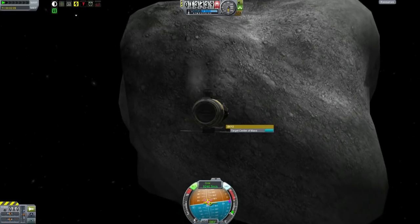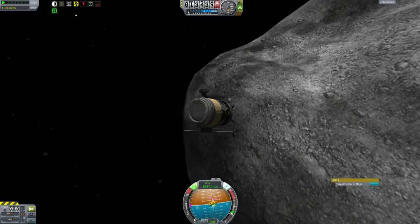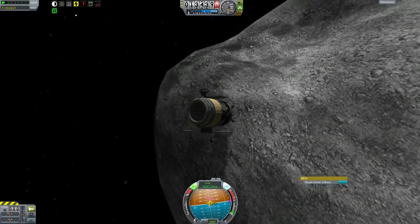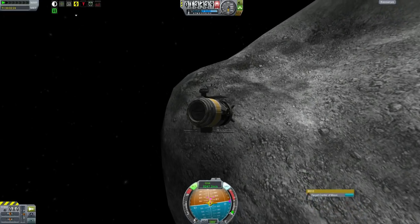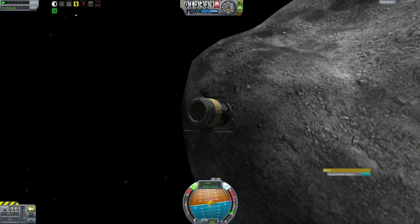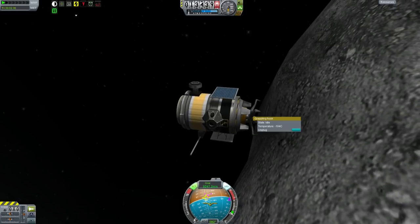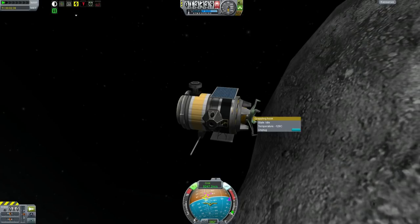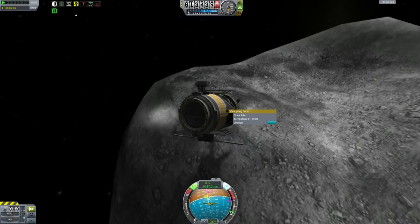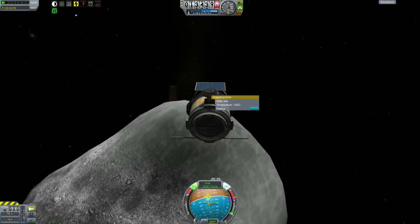Here goes nothing — we come in for an impact. Just trying to find a nice little place to attach this thing, which is kind of annoying because the controls are backwards since the front of the spacecraft is facing towards me. Clamp! Apparently the grappling hook doesn't want to grapple onto the asteroid — it is clearly made from astrophobic material. Try once more. Bounced off. Well, that's not going to work. I'll just park this here.